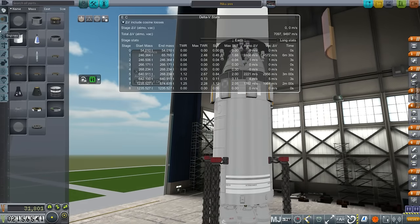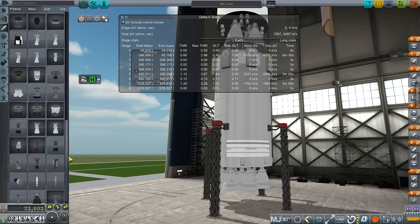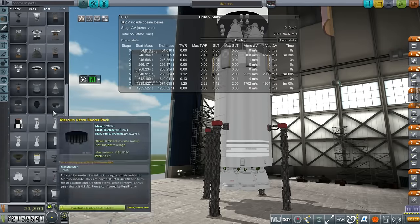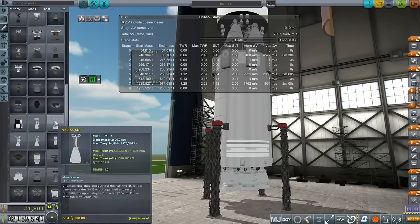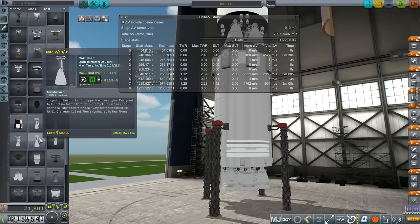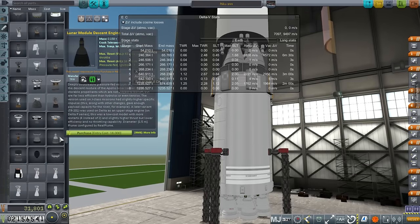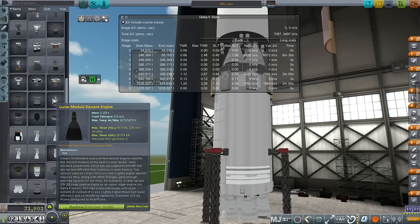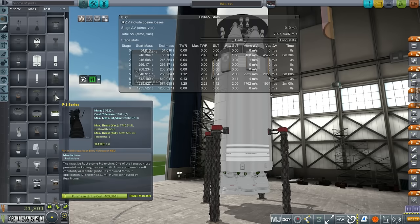I mentioned about the F1 — let's take a look. Unlocking these NK engines costs around 13,000 credits, definitely less than 30,000. Very good engines — unit cost is 770 and 880 for the NK-15 and NK-15V. Our upper stage engines cost 500. But take a look at the unlock cost for the F1: 409,361. Well, that's rather specific — pretty darn specific. And we've got another model of it here.